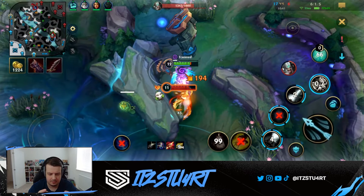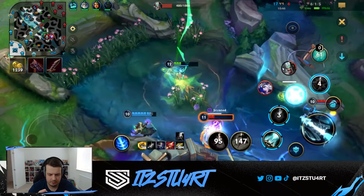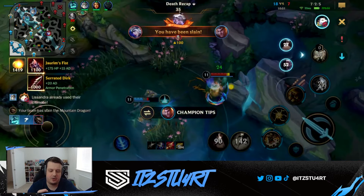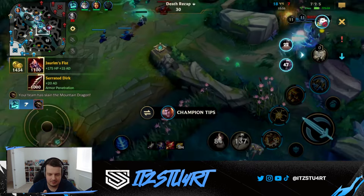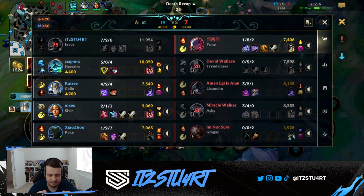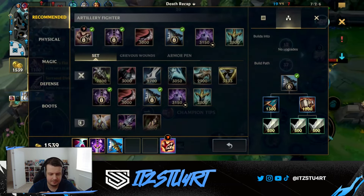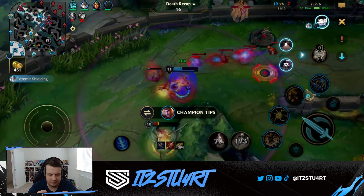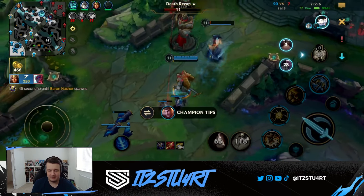You have got to be kidding me. Bro — Ashe ult, man. Really, QSS for Ashe ult? I mean, probably — they have Lissandra as well. I think Sundered Sky loses this. Oh my god, it was so close, actually — that was actually so close.